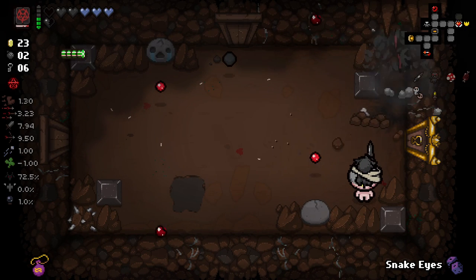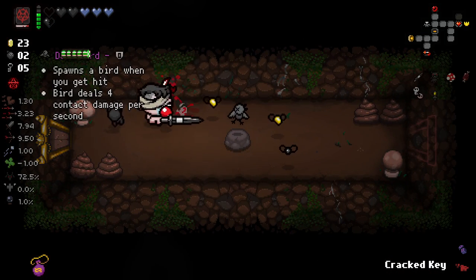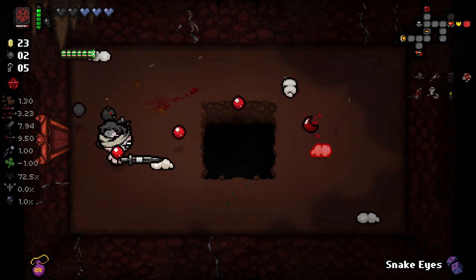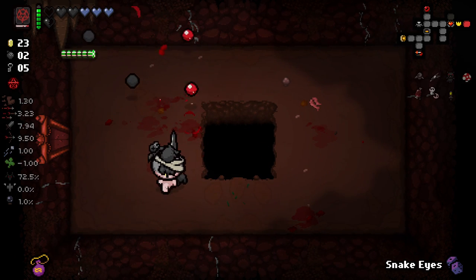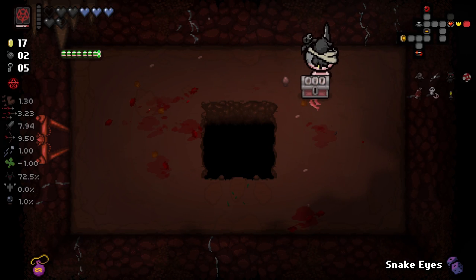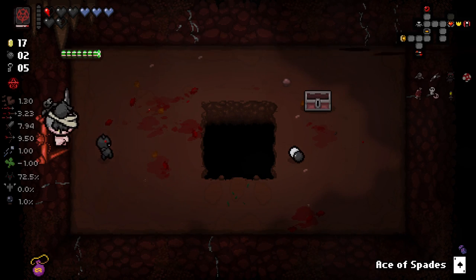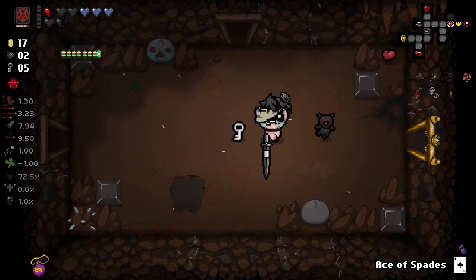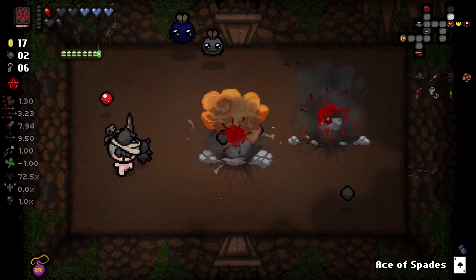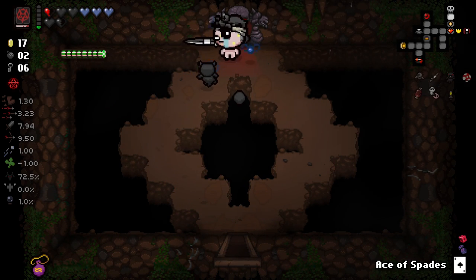We'll quickly bomb this. Damn it, I was hoping for a kill there — didn't quite get it. In here we've got a Dead Bird. Starting to make me want to reroll a little more. I'm going to use Cracked Key here, just for the hell of it. We can pop this bad boy a little bit and see what we get. I love these chests — all pickups and enemies into keys, very nice. I'm really liking our Tiny Horn. That's a very cool new item — it's from the Ipecac mod, and I've never seen it before.